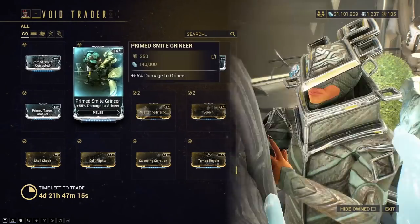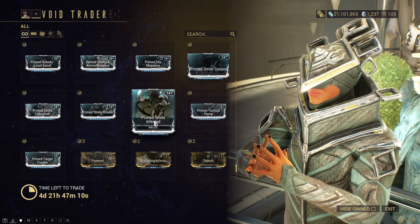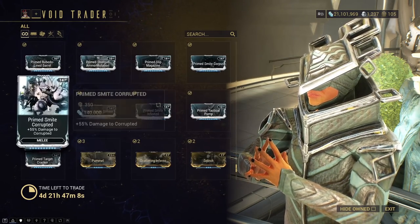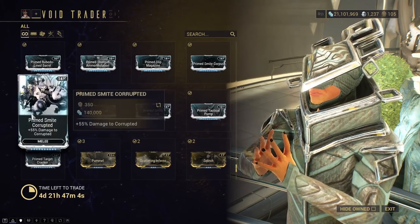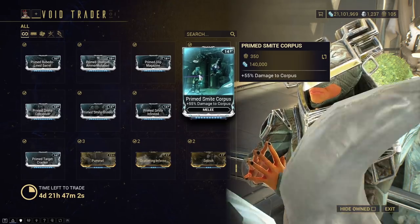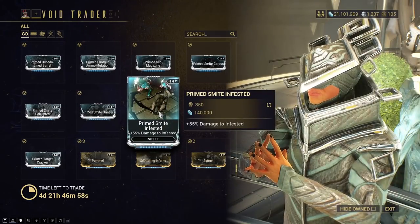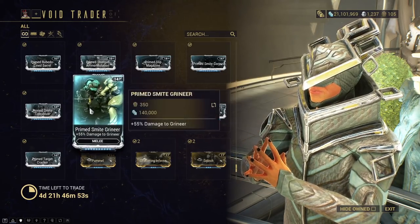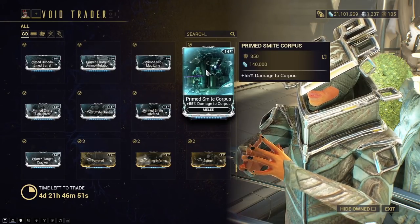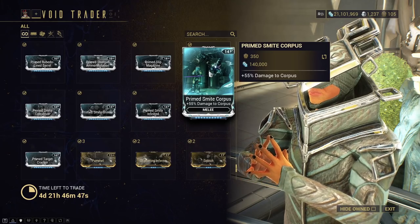All of the Primed Smites — for Infested, Grineer, Corpus — are good if you want to min-max your builds and like swapping out your mods a lot. If you're too lazy to do that, you probably don't care about these, as each mission is different and you'd have to swap out one mod each time. They are without a doubt good though — 55% damage multiplier, always happy.